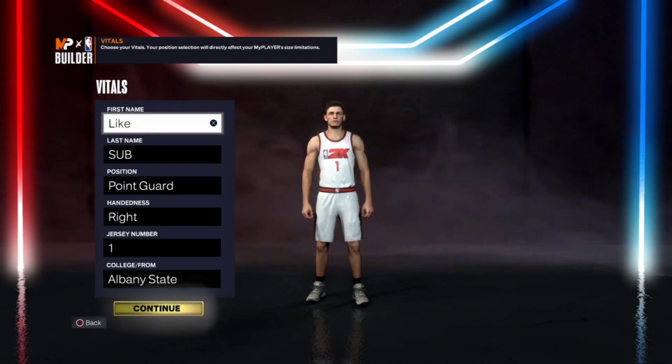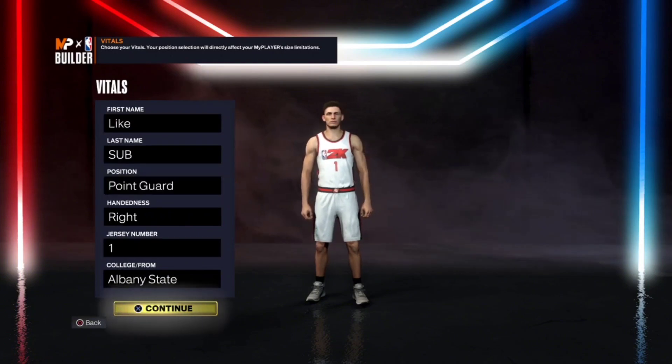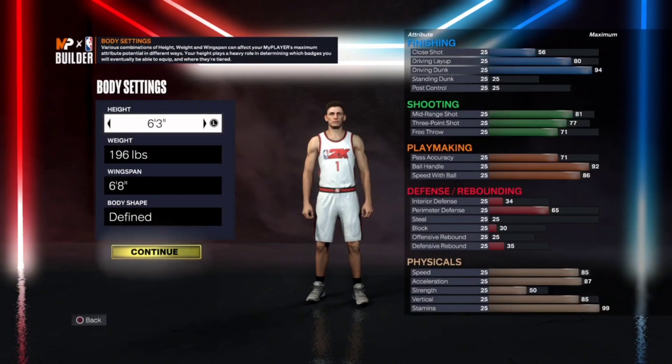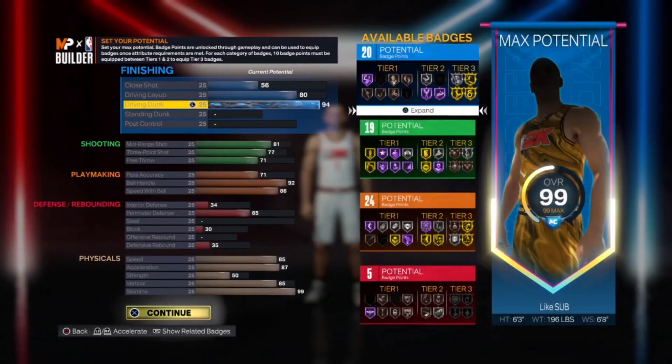Let's jump right in. For this prime Derek Rose build — that's the person I'm doing today. Prime D Rose, amazing finisher, amazing person overall. I love him, I wish he never got injured, I think a lot of people would agree with that. You want to go point guard. Height is six foot three, weight 196, wingspan six foot eight. Body shape does not matter.